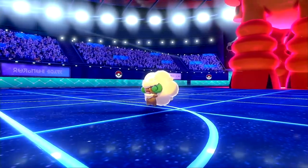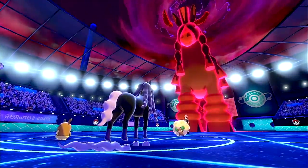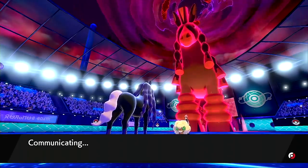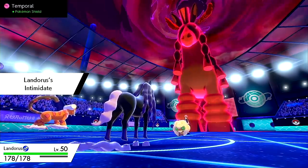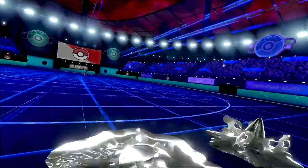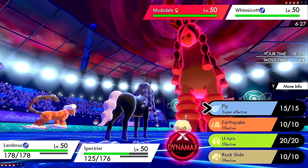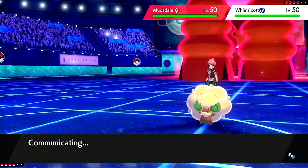They go for tailwind — interesting, they shouldn't outspeed me. I missed my will-o-wisp unfortunately, so I'm probably going to lose my Spectrier because of that. But if they're leading with Whimsicott it means they're not Inner Focus — they should be Stamina, so I can still get my Intimidate off. I have to keep Spectrier healthy for the rest of the match as one of my few ways of beating this Mudsdale.